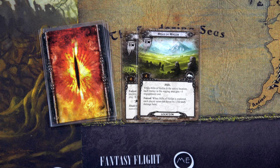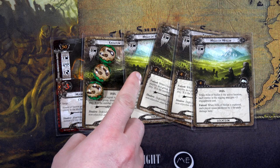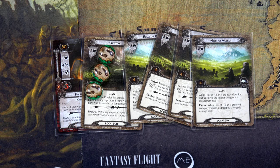Our total threat in the staging area is thirteen, so we have thirteen to eleven. We'll add Sam for four more, Mary for three — and that's Mary, not Pippin. We'll use Rosie to add two more and Faramir to add plus one willpower to each questing character for the Hobbit deck. That's six characters — Frodo, Rosie, Treebeard, Mary, Sam, and Pippin — so six more. We quested for a total of twenty-seven, which is totally insane.